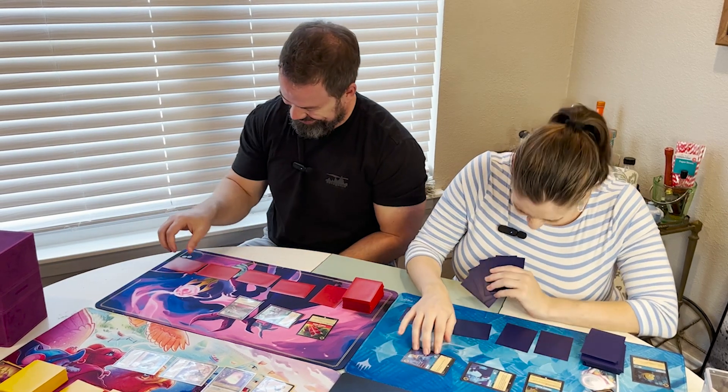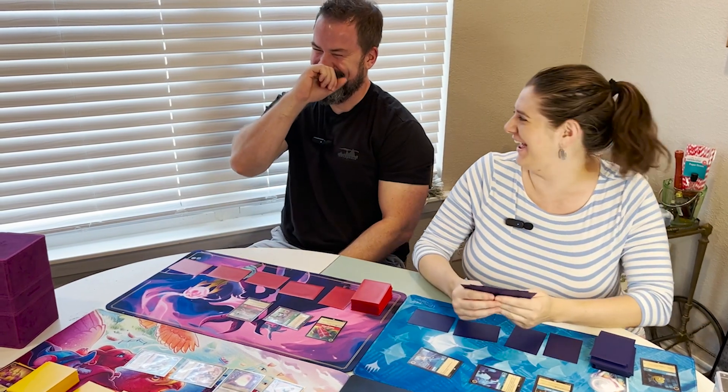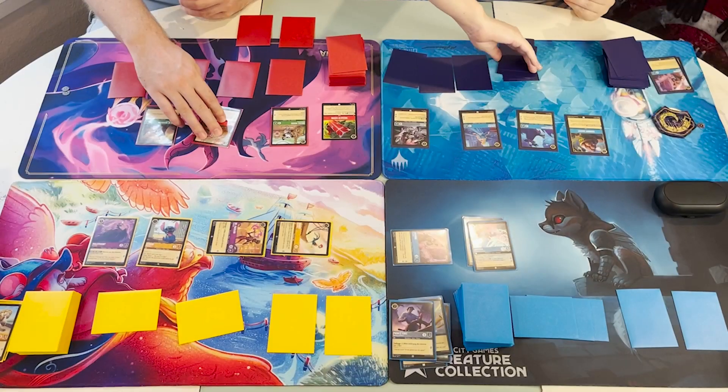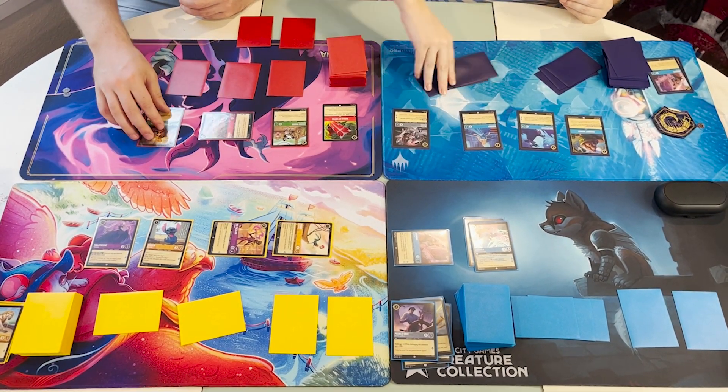Some people ask why we call it Two-Headed Dragon. It draws its inspiration from a format in Magic called Two-Headed Giant. The biggest difference is that in Magic, players share a life point total, whereas in Two-Headed Dragon, players collect lore independently — they don't share a lore total. For this reason, we thought we needed to differentiate the name, but pay homage to the original format in Magic the Gathering.